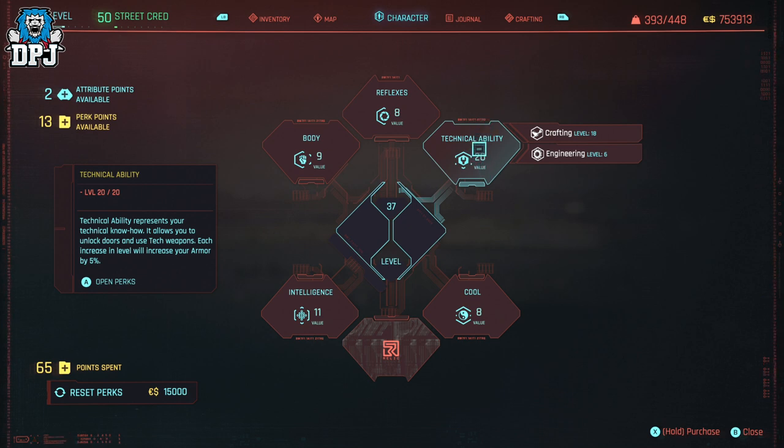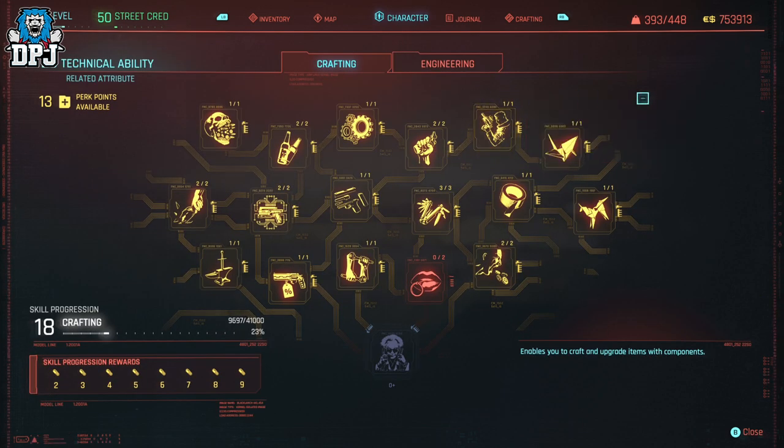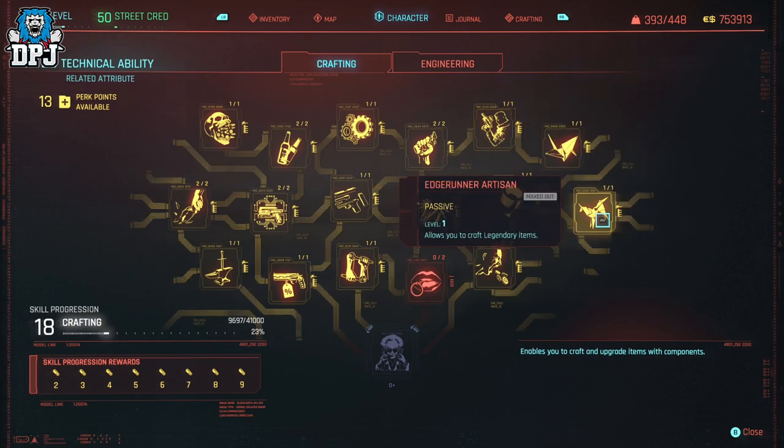I will explain after how you can do this without being level 18, but you obviously won't earn as much. The reason you need to be level 18 minimum is because you need to have the Edge Runner Artisan perk unlocked, which allows you to craft legendaries.